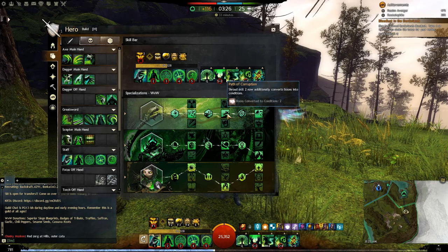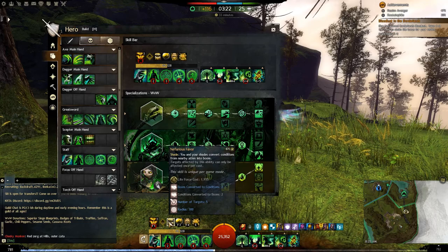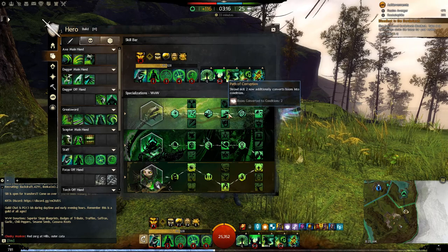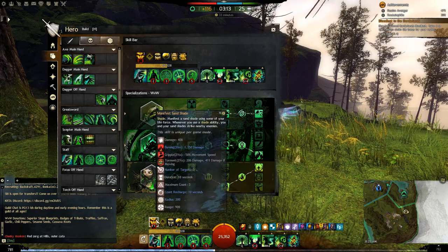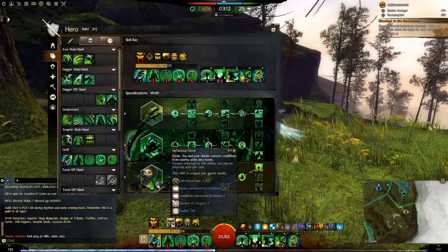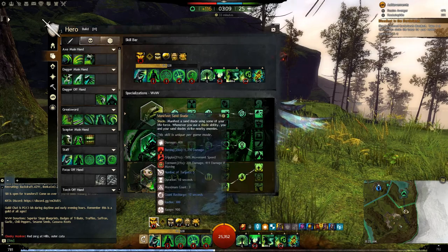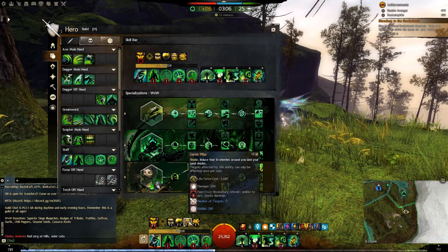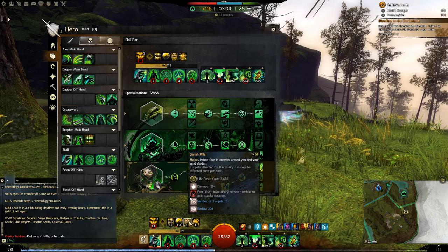Path of Corruption — another really strong skill. This makes your F2, which is on a six and a half second cooldown, convert two boons into conditions on each affected target. Which means if you land an F1 quickly followed by F2 and F4, you're going to corrupt one, two, three, and then likely get a fear off, because you're probably going to get stability or resistance or both.